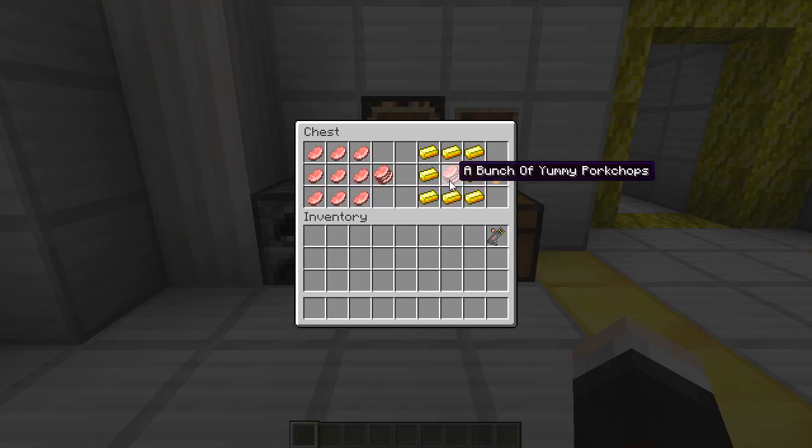To make the buttery pork chops of doom, you're going to need to create a bunch of yummy pork chops again and put gold all the way around the outside to create your buttery pork chop of doom - which sounds even more delicious, by the way.